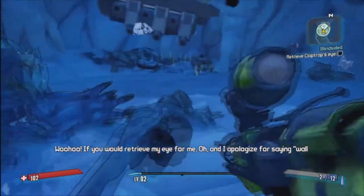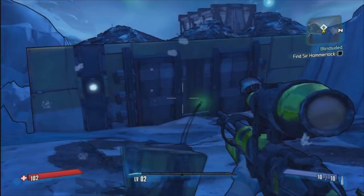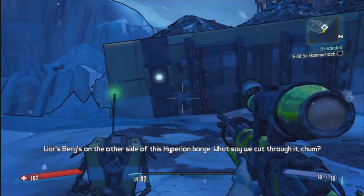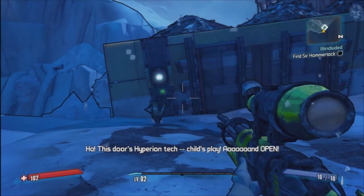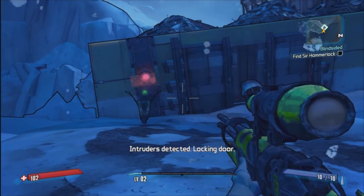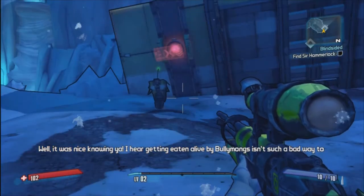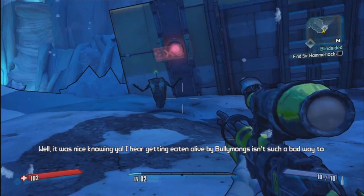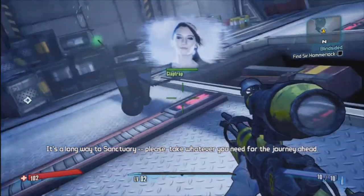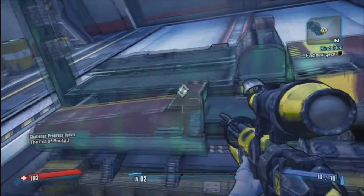Now we're going to head up this hill and try to unlock this door. He's going to fail. So instead of him unlocking it, we're going to have the Guardian Angel, who guides us through the gameplay — she will actually open up the door for us. Intruders detected, locking doors. Well, it was nice knowing you. I hear getting eaten alive by Bully Mongs isn't such a bad way to go. Here's my first chest, surprisingly this far into the game. I gave him a shotgun — I chose not to take it.